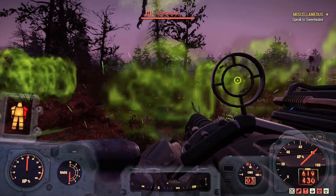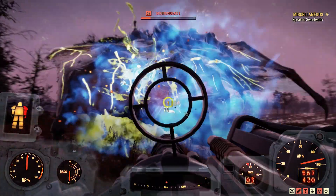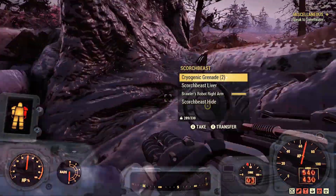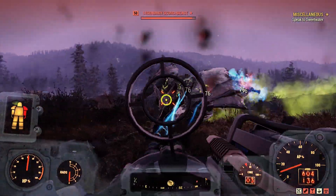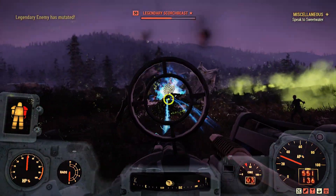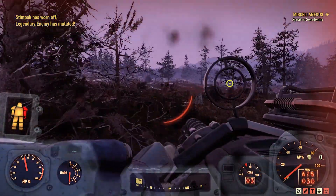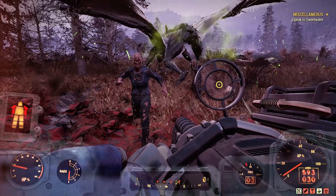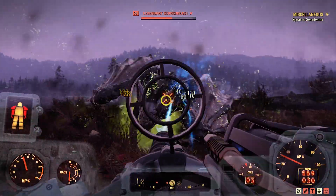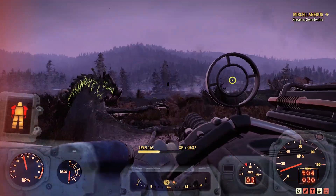Now let's try it on some scorch beasts. It does a pretty good job but struggles a little on legendaries — whenever the legendary mutates it'll fly away, so sometimes you have to wait for it to land again. On non-legendary scorch beasts it tears them up in about a hundred rounds. That's it for the anti-armor faster fire rate.